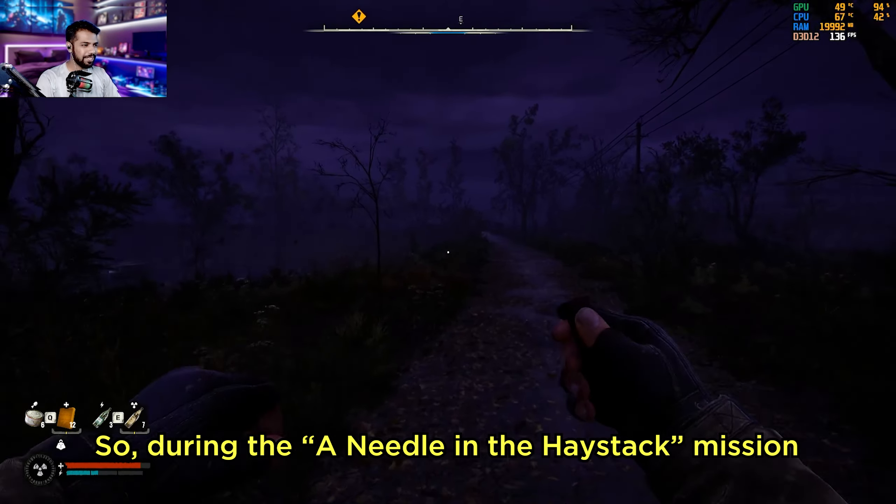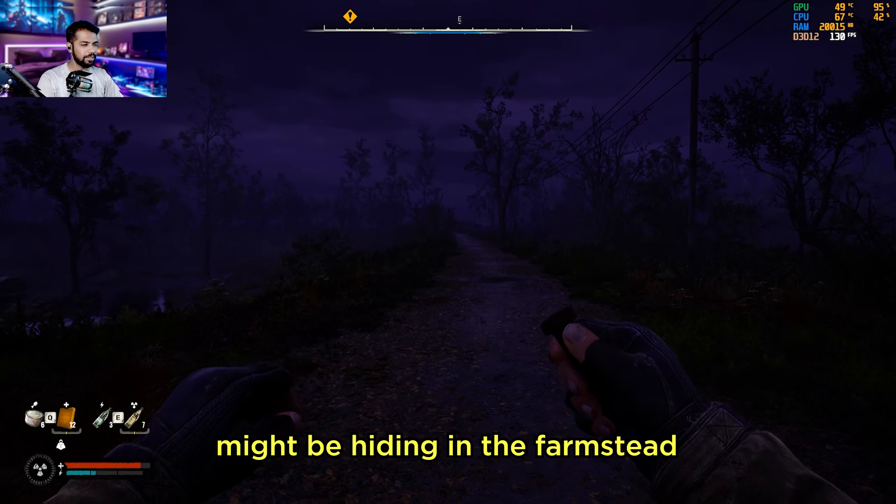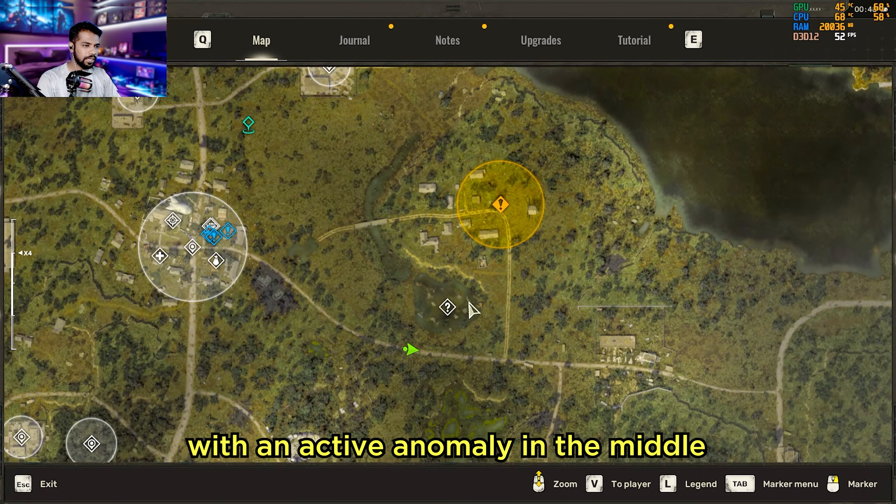During the Needle in the Haystack mission, you'll hear that the guy we're after might be hiding in the farmstead. On your way there from the camp, you'll come across the pond with an active anomaly in the middle.